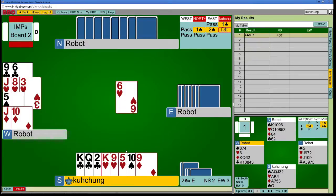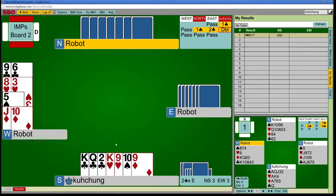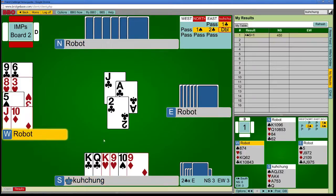So if he has the heart queen, ducking doesn't cost. Meanwhile, if my partner has doubleton heart queen, rising costs a lot. So it looks like I should just duck — I'll come to my heart king anyway. Good. Oh, that's not a spade. Well, that's fine too.